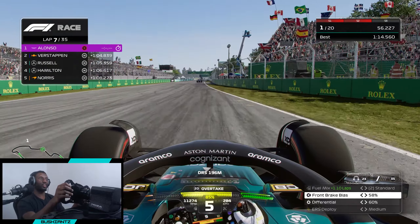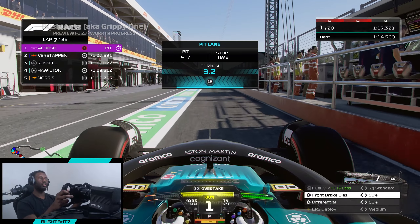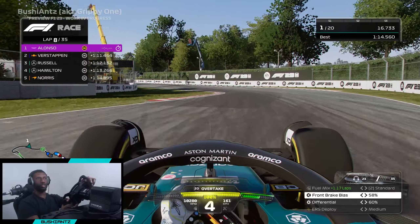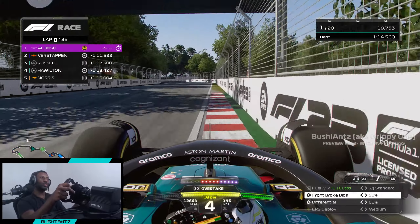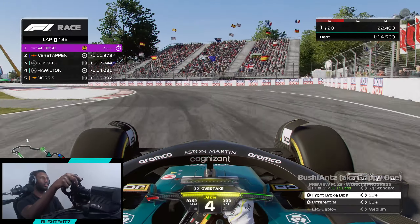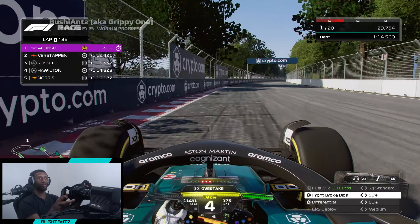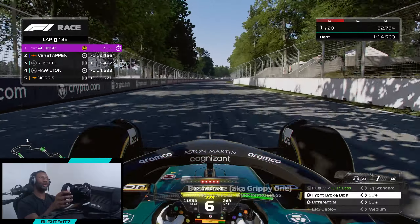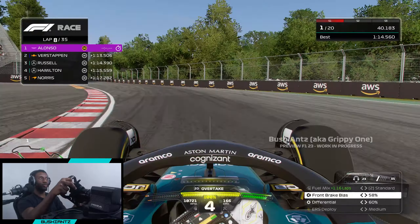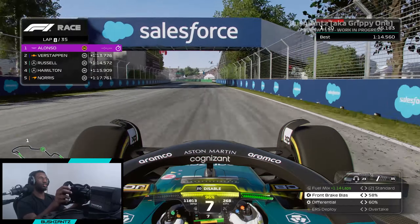We've lapped five cars already. We pop into the pits and we're going onto the mediums now for another seven laps. I'm really enjoying this game - especially when we come out of the pits, sure the tires are cold, but at least the car is still drivable. You can still turn into corners and you're not fighting for your life against the car, unlike F1 22 where it's literally a royal rumble when you first come out of the pits.